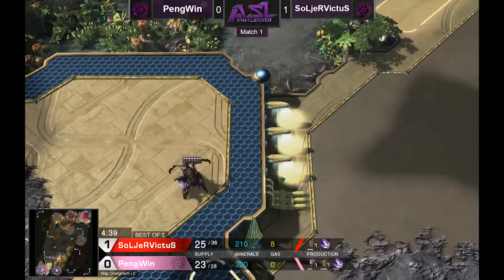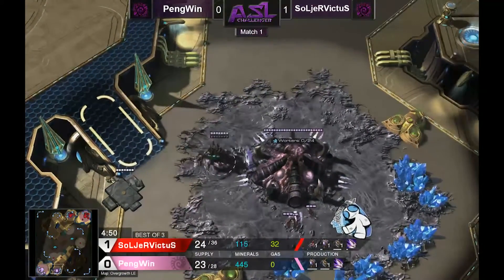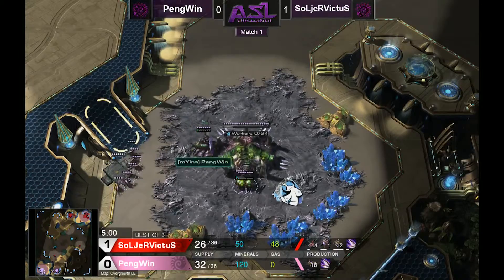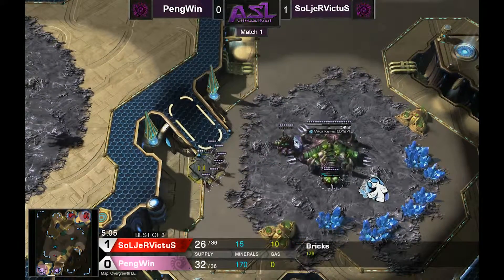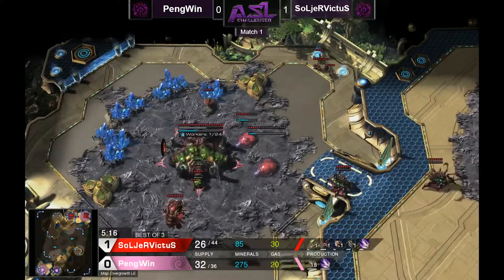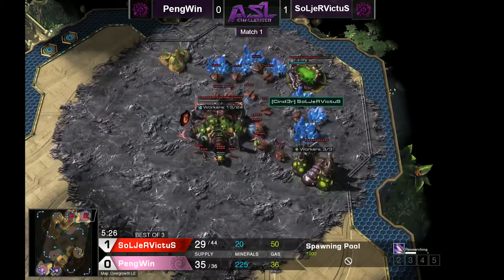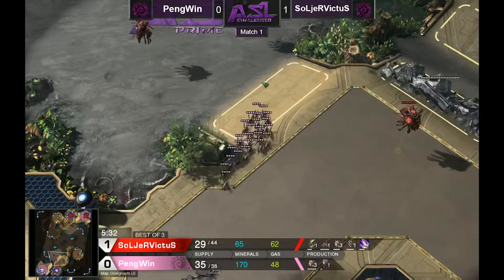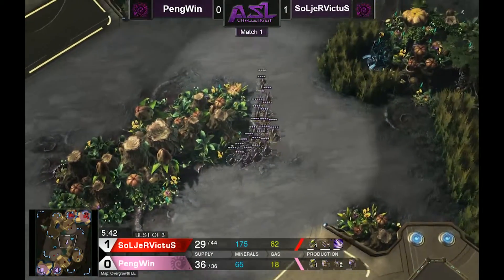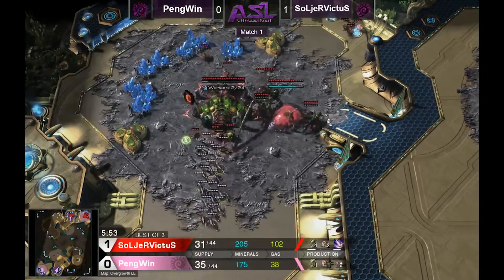I don't think Penguin will be able to do much damage — Soldier Victus has a queen, is getting another one, and has four lings. Where are Penguin's lings? He's actually saving them back, which is interesting. He wants to drive away this overlord. I just want to say that this is the most exciting part of StarCraft 2 — watching a queen off creep trying to kill an overlord. It doesn't get much more micro-intensive than that. Queens go off creep, they chase down an overlord because overlords are so slow, and they have their speed buff.